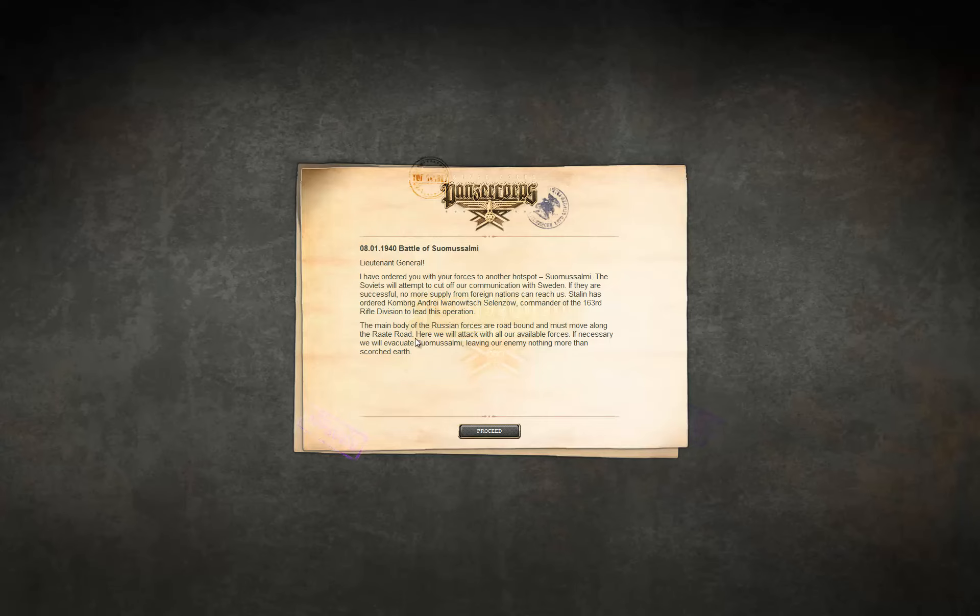The Raater road — that's a very famous road from Winter War history. There was a very big pinch movement, a 'motti' as it's called in Finnish, where a lot of Soviet military got pinched there and destroyed.